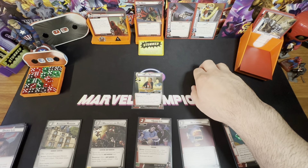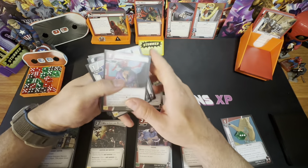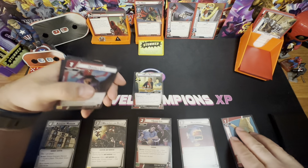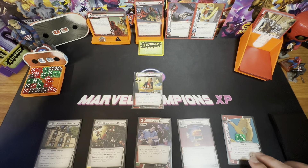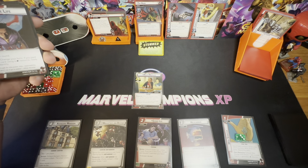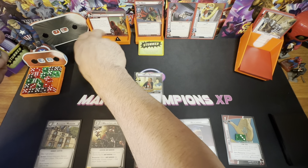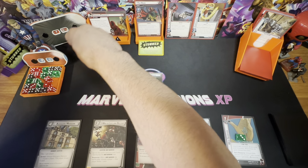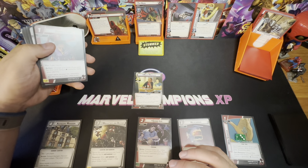We're going to try to keep the Hood stunned or confused so he cannot activate. This side scheme still has three threat on it. That attachment hurts but you've got to deal with it. This other scheme starts at two, not zero — my bad. And here we go.